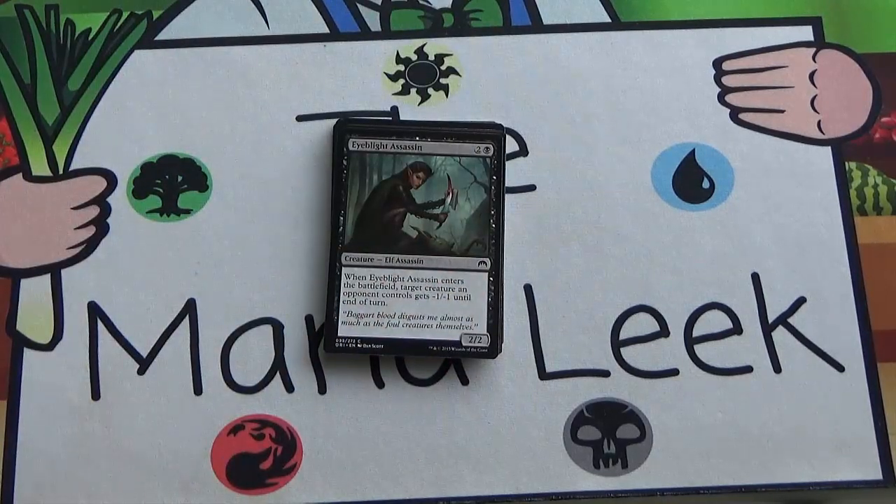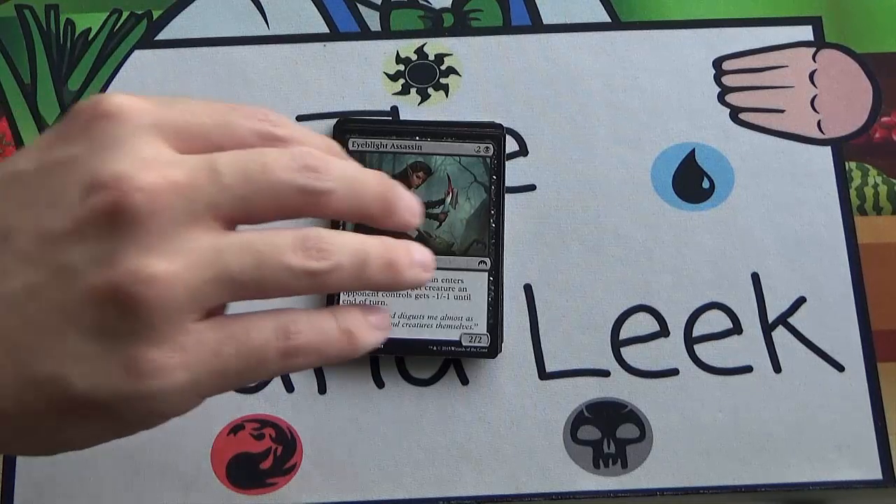Next up we've got Eyeblight Assassin — two and a black, elf assassin, very important. It's a 2/2 and when it enters the battlefield it gives a creature an opponent controls minus one, minus one until end of turn. Just a solid creature — a three-drop 2/2 with a good upside is exactly what you'd expect to pay. Fine creature, not first-pickable at all, gets better in the elf deck, but I'd play this in a non-elf black deck as well. The first one I'd be totally happy to take, but not first pick.